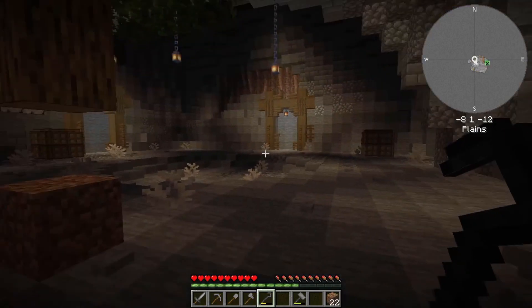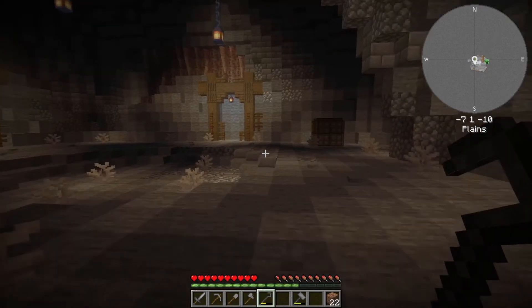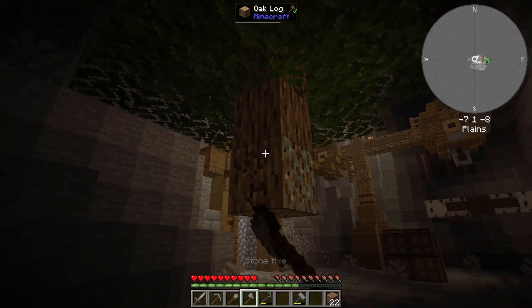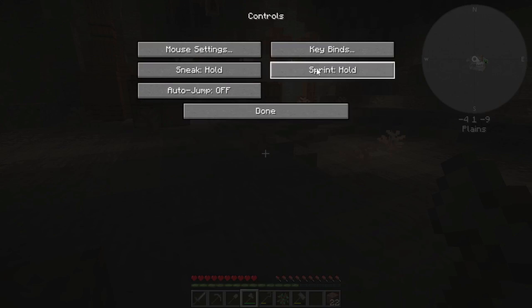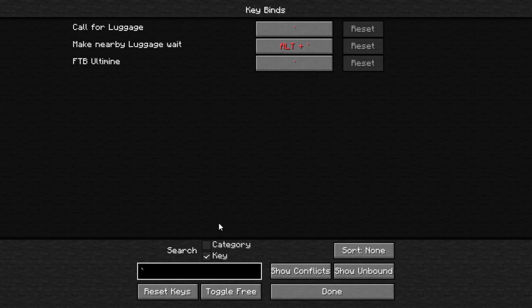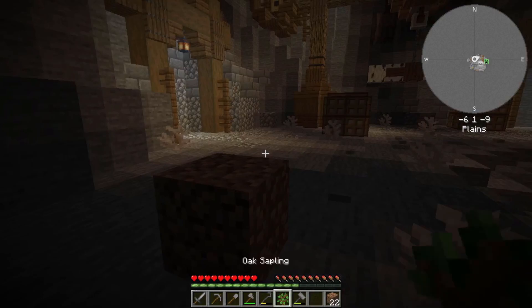We're just going to break — I need to take that. I need to figure out what that is. I need to disable that. Call for luggage — let's just get rid of that. Perfect. So we can grow more trees, that's not going to be an issue.